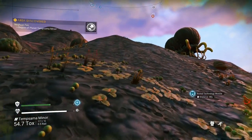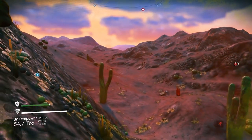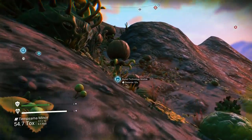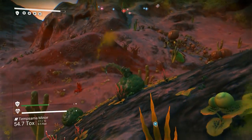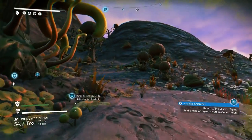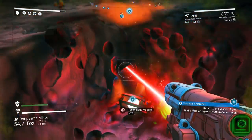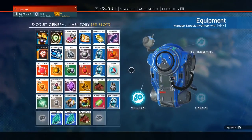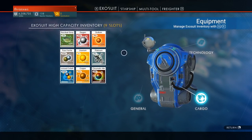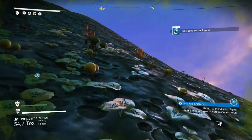So we're going to keep digging up these buried technology modules. Oh, condensed carbon — we probably should... oh! Oh, it's that hostile flora hiding inside the mushrooms. How is our oxygen looking? We have 437 oxygen, so I think we'll be okay.